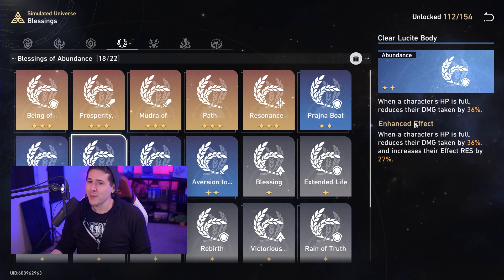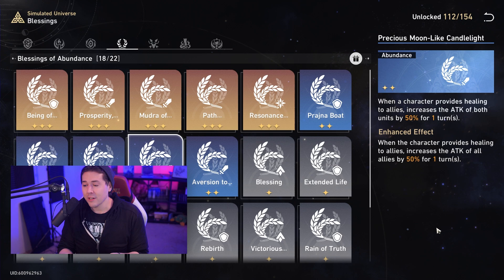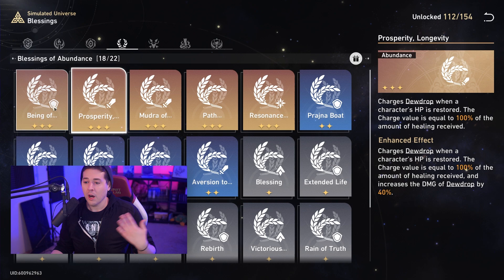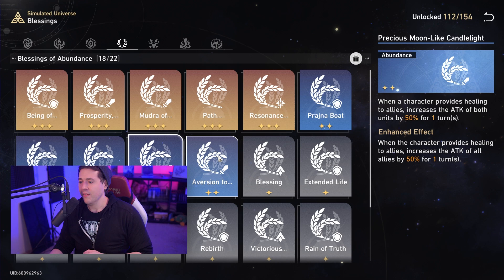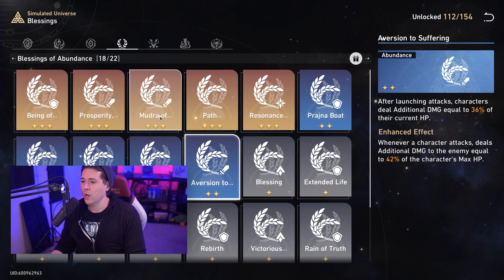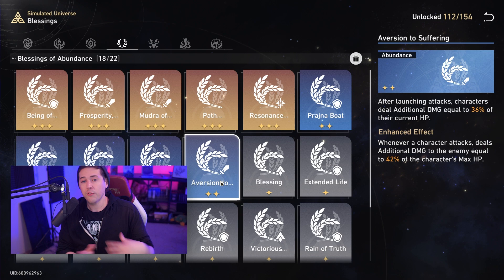'Thus of Precious Moonlight Candlelight' gives your party attack buffs when you're healing — up to 50% if enhanced — and this stacks with the other buff that gives 15%. 'Aversion to Suffering' is one of the abilities that makes the tank down strategy really good. Paired with Dewdrop, it deals damage equal to 36-46% of a character's max HP. Remember the path resonance increases your max HP, so this becomes a great source of free damage.